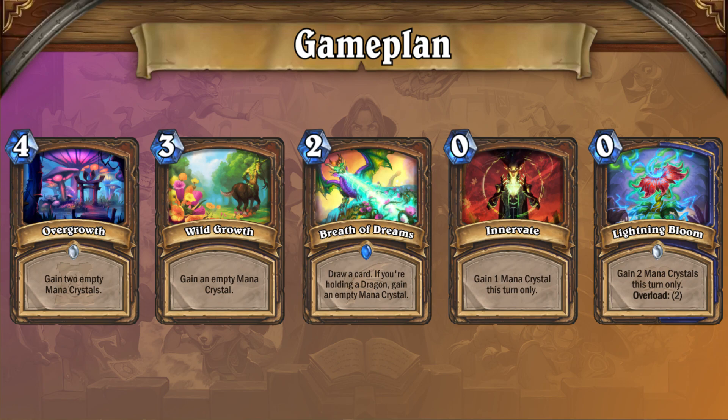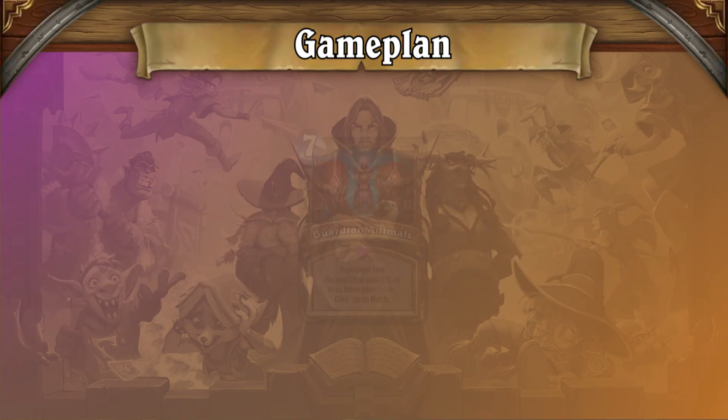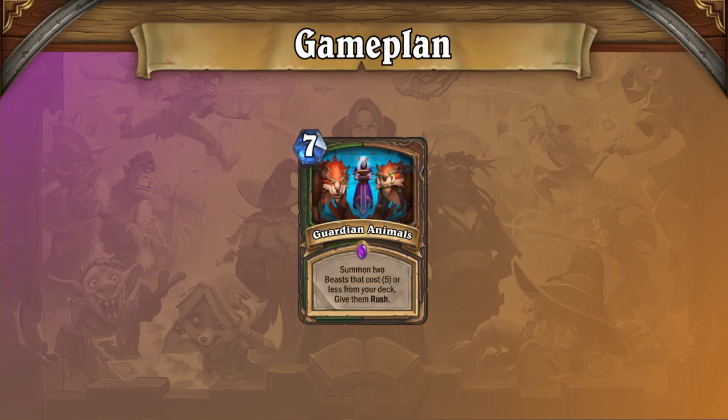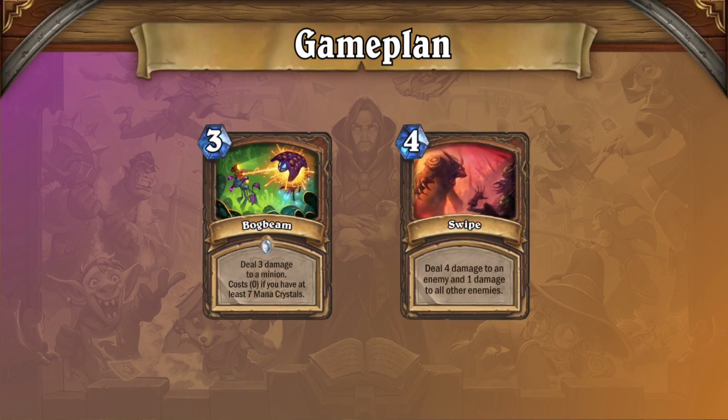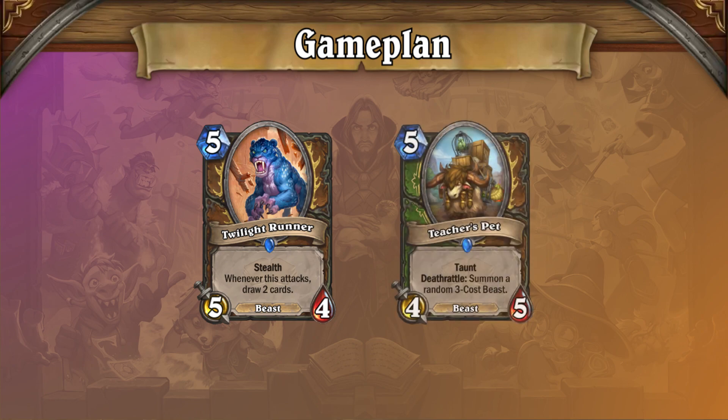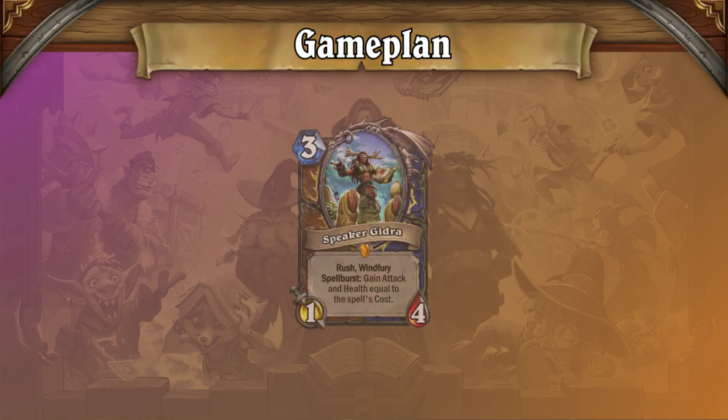To many people, it was rather surprising that Guardian Animals wasn't included in the first set of nerfs. Other than ramping to your Guardian Animals, the rest of your early game is simple and not particularly powerful, consisting primarily of using average removal cards like Bog Beam and Swipe to keep the board state close, as well as tempoing any Twilight Runners or Teacher's Pets that you have drawn naturally. The other strong part of your early game is Speaker Gidra, which can be very awkward to use with some hands, but with other hands it can dominate the whole early game against aggro and put a tremendous amount of pressure on against control.